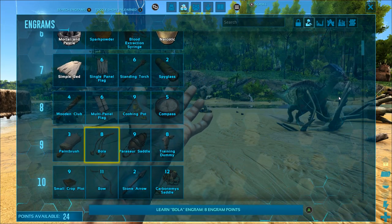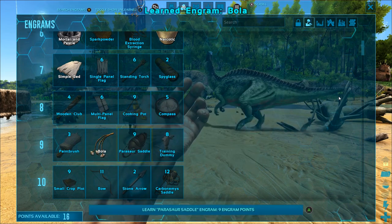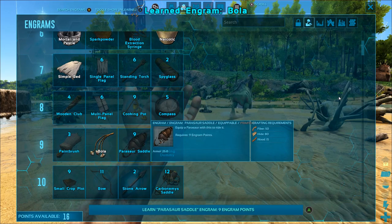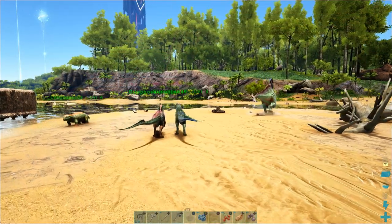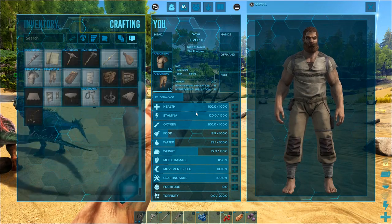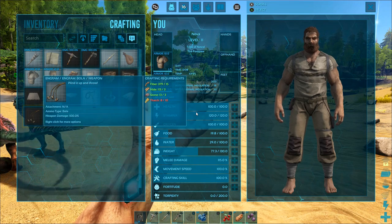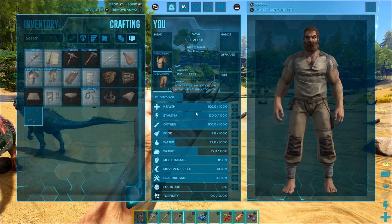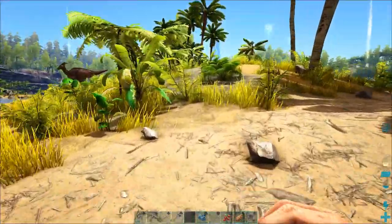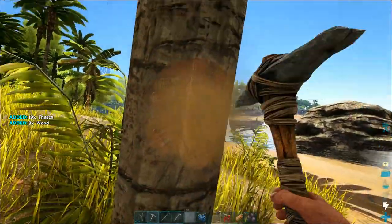We're going to build a much better house pretty soon too. First order of business — and I would have normally learned this a lot sooner — is to get these bolas. I've also got enough to unlock the parasaur saddle when we tame one, which is great. A bola is one of the best ways to defend yourself in the early game because most dinosaurs you'll run into are small enough to get incapacitated by one.